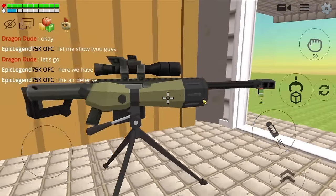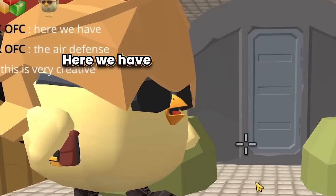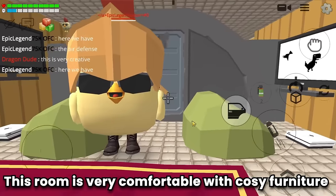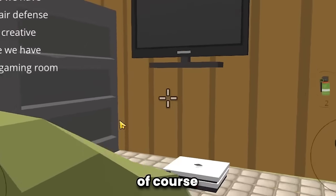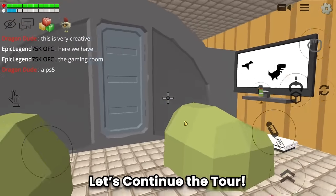The next room is the gaming room — this room is very comfortable with cozy furniture. Of course there are some TVs and a PS5. Very nice, let's continue the tour.